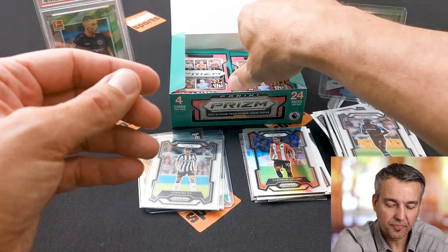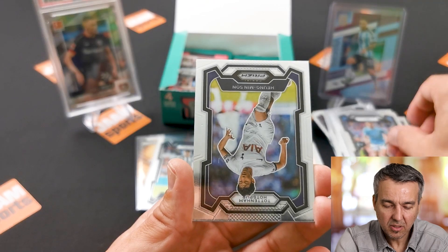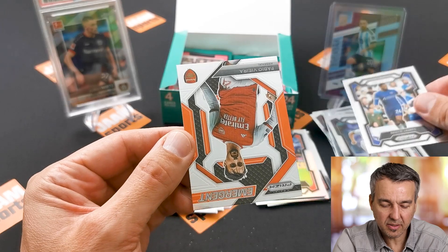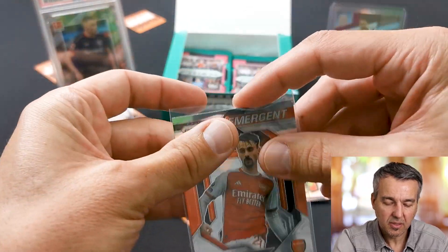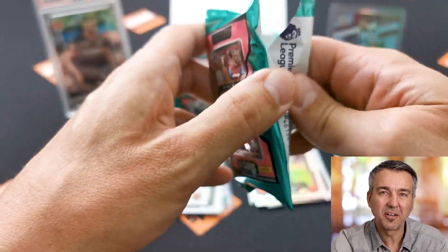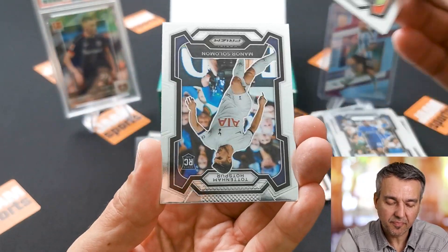You've got a chance at the ultra rare Sublime inserts in here, so hopefully we can see one of those as a case hit. That would be really nice. You also have silver, green pulsar, purple pulsar, and gold pulsar numbered to 10 inside these boxes. Hopefully we get lucky. As you know I'm a Liverpool supporter so I hope for some Liverpool cards, numbered cards, parallels — and an autograph would be really nice, but I wouldn't mind one of the big stars' autographs either.